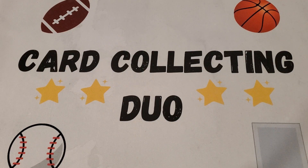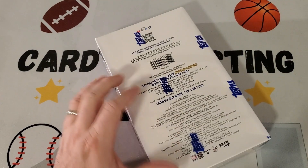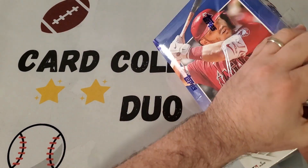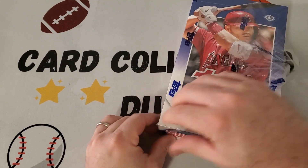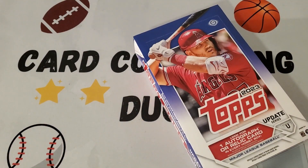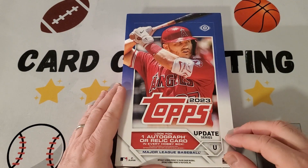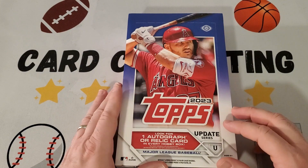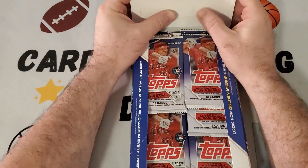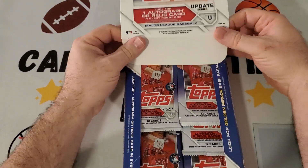Hey everybody, it's Card Collecting Duo back with another video. Today we are opening a hobby box of 2023 Topps Update — our first time opening Update this year. We're a little behind; this has been out for several weeks already. We picked this up at our LCS during their anniversary special — they've been around for 31 years and were doing $31 off hobby boxes. Listed at $99, we got it for $68, which was a good deal at the time.